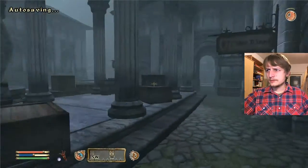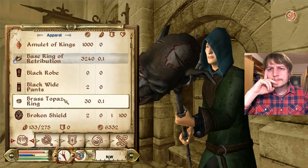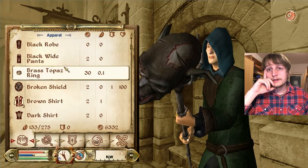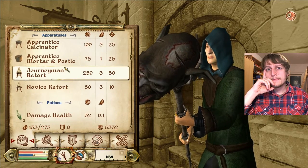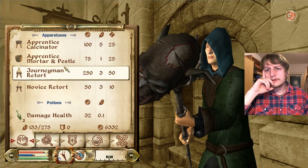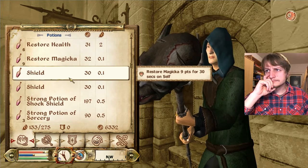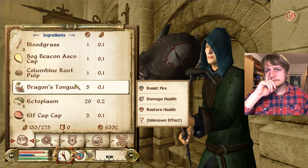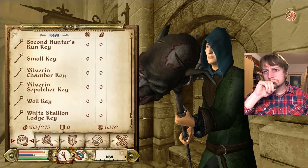Now let's have a look at what else we can sell. Ring of Retribution — reflect damage, okay. General Shield. We can sell the Novice Retort.